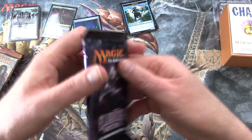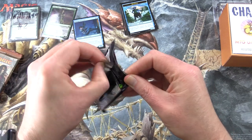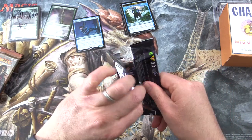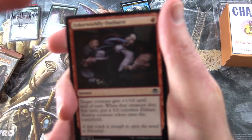Next up, Eldritch Moon. We've had some tasty pulls from this lately, so hoping that streak continues. Still looking for Liliana. And by the way, the patrons are getting me rares, mythics, foils, and anything over a buck.